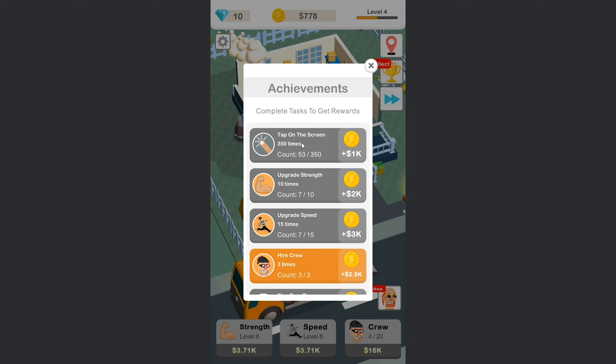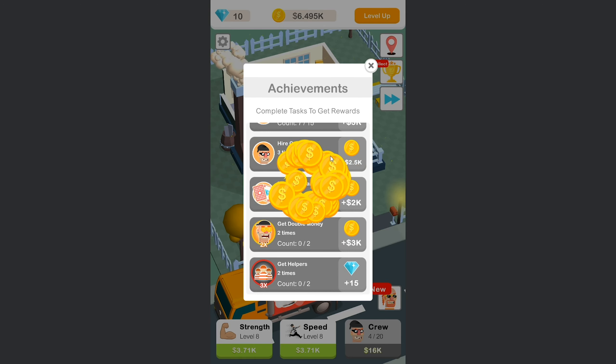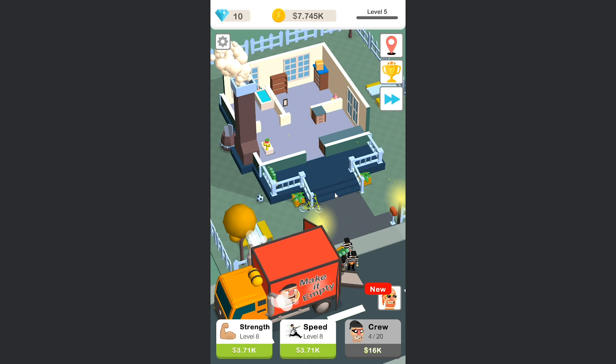We can get stuff on this. Tap on the screen 350 times and I can get a 1k bonus. So that's interesting. If I do strength another three times, I get 2k. That's probably worth doing then. This one here - Higher Crew - if we click that, we'll get 2.5k. Nice. And if we click that, we're going to get some more money for that. Nice. We've nearly got 7 grand. So let's get the strength upgrade. And then I think if we get it again, and if we get once more, we can then do the next level.